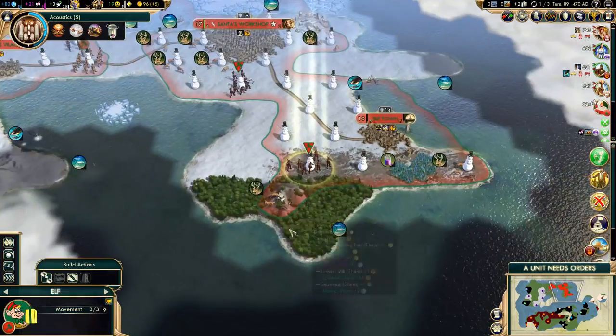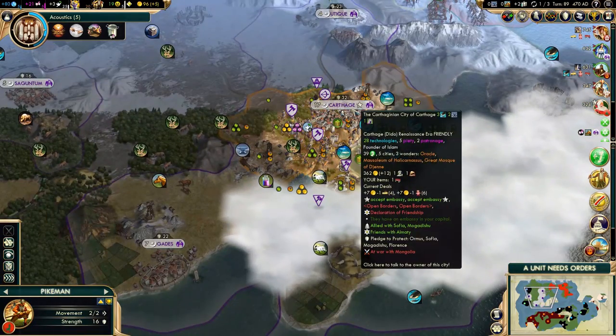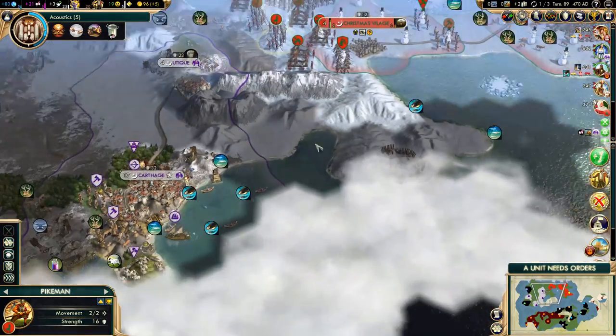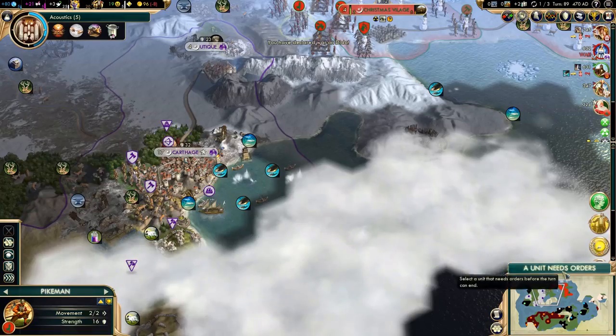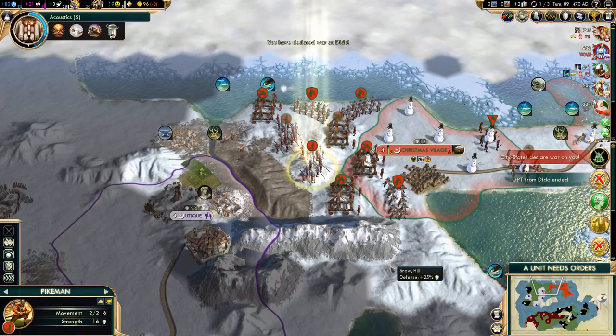Alright, we're going to play slightly defensively then. They are still at war with Mongolia, although they might peace out if I declare war myself. But I'm not going to wait much longer — let's just declare war. We'll see how many units they are going to throw at us.